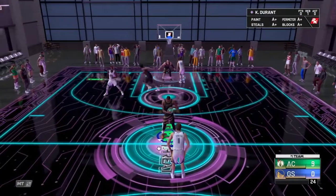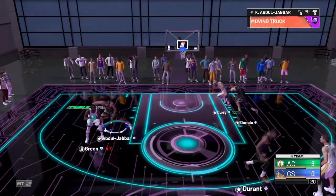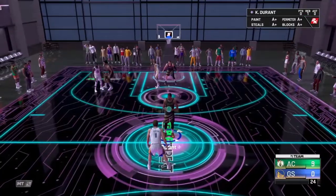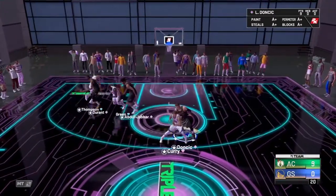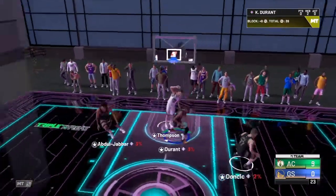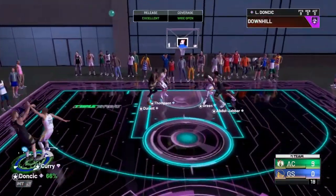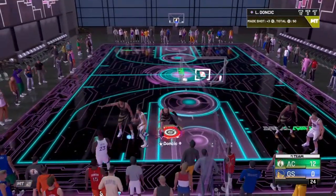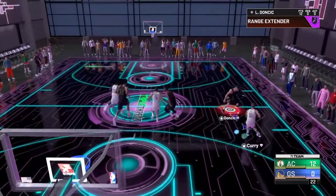On offense, all you have to do is run up to the three-point line, snatch back, and pull up. Also, if you press left on the D-pad and R2, you can activate full court press. I'm running a team of Luca Dončić, Kareem, and KD — all Invincibles. As you can see, we're playing full court press, which can sometimes get you a steal.